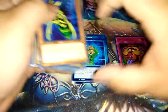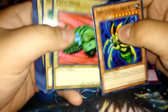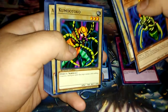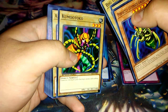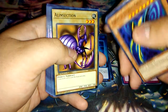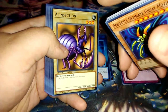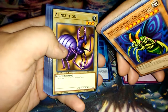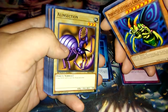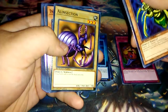We got Perfectly Ultimate Great Moth — pretty nice, only been reprinted about two times. Petite Moth, same thing. Big Insect, Basic Insect, Winged Cleaver, and Kokulumotoko — I can never pronounce this guy's name. Something interesting about this guy: he's actually never been physically printed; he's from the old video games. I love when they do stuff like that, even though he's not really good or useful.